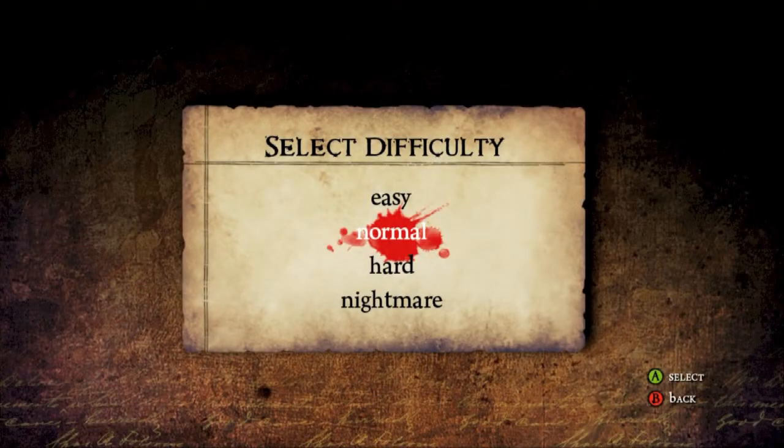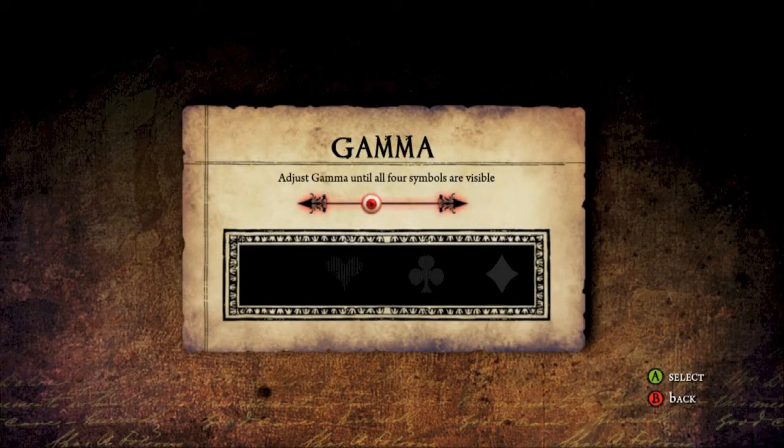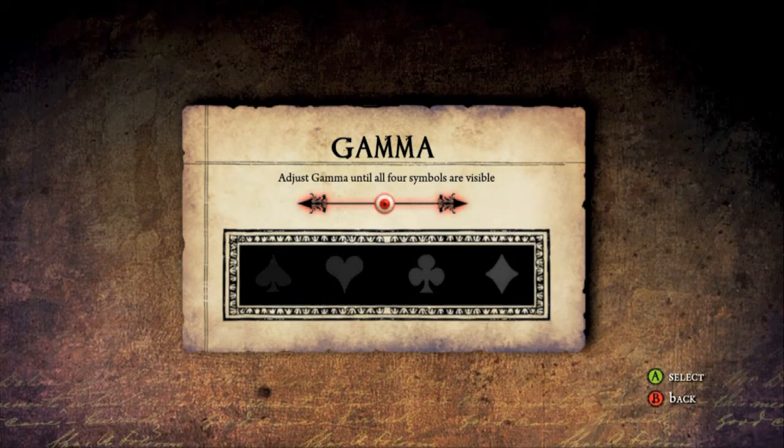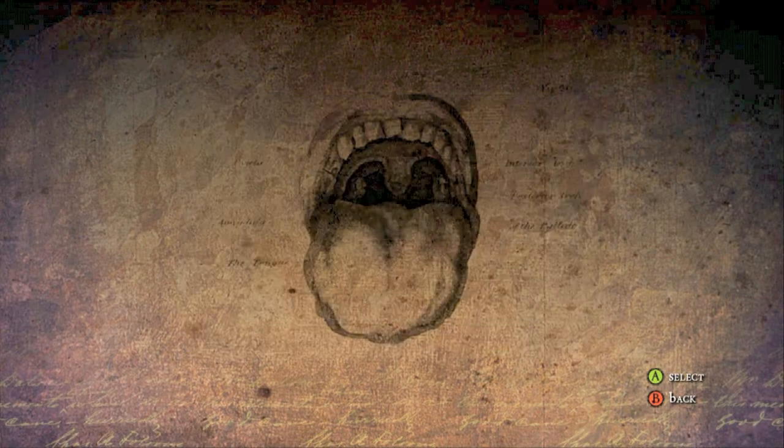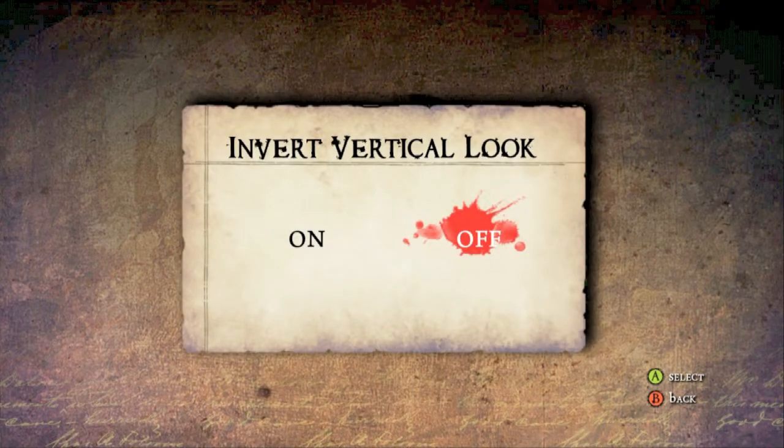Alright, so let's go ahead and start the game. I'm just going to go ahead and click normal. I'm just going to adjust my gamma here until I can see all four symbols so that we can go ahead and easily see the game. Then once that's done, I'm going to go ahead and turn the vertical look off because I don't know why anybody would ever want that.